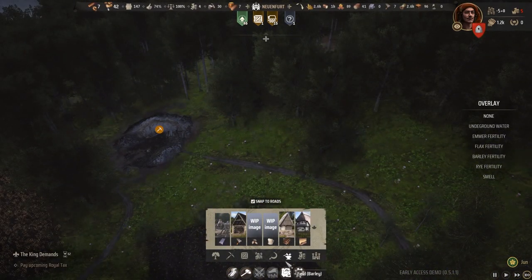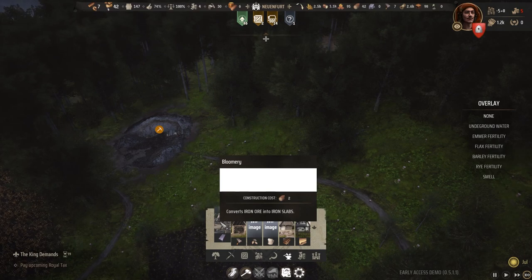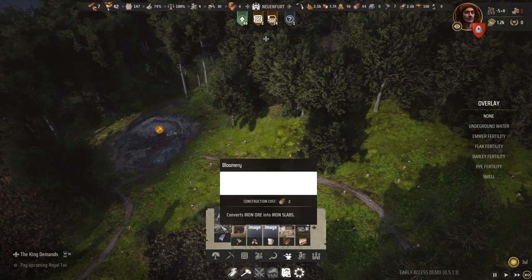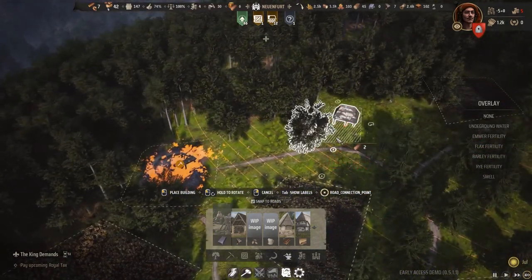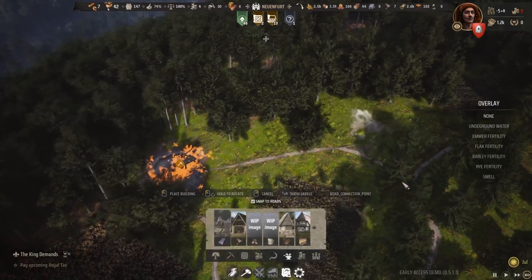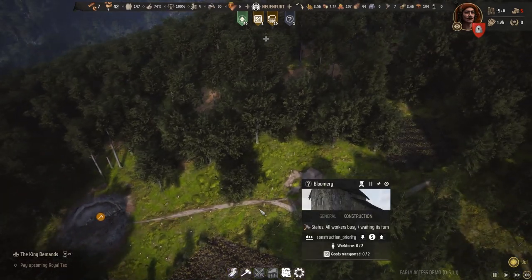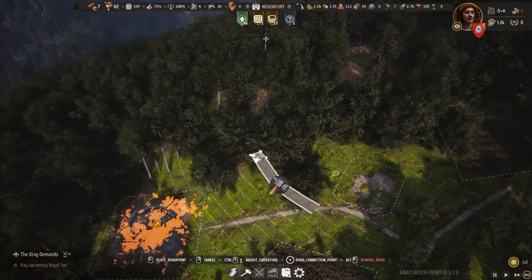Another important thing: go to the Industry tab and there we have the bloomery and the smithy. The bloomery can be constructed with two timber and it converts iron ore into iron slabs. So the iron ore mined will be turned into slabs, which can be used for various different things in the future. Let's build the bloomery right next to the mine so it doesn't have to travel very far — I think that's awesome.